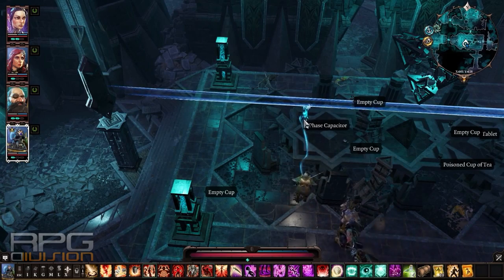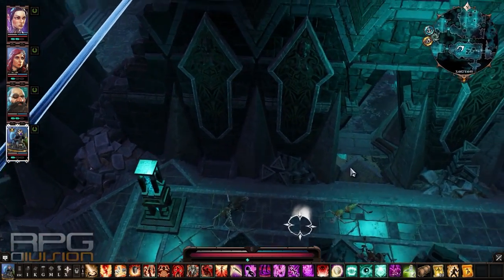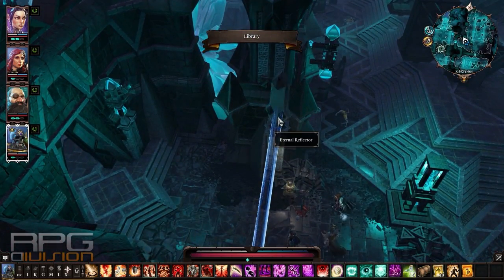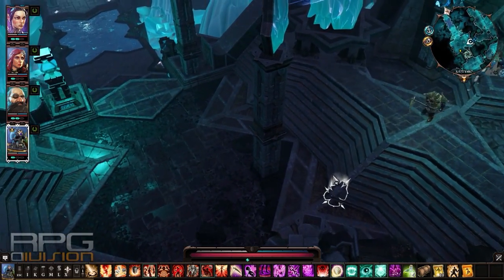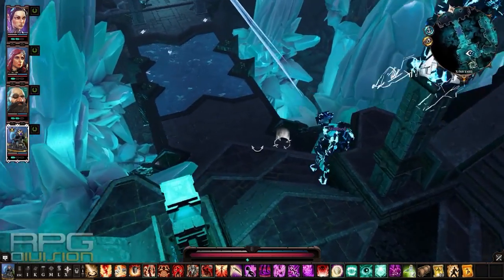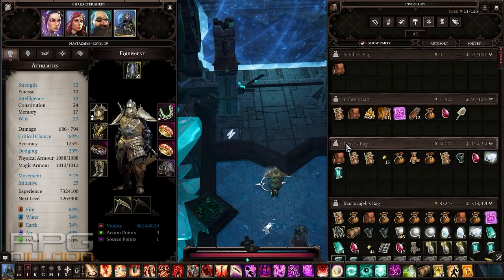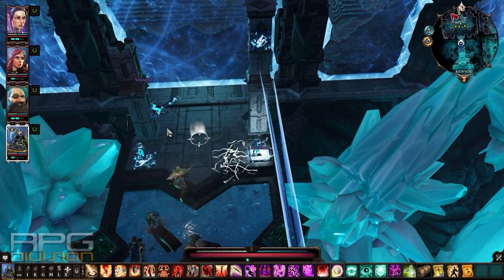There's also one capacitor over here. Turn this mirror like this, then turn the last reflector — that will activate this conductor. What remains is to place the phase capacitors on the ground, and that will open up the barrier after you use this lever.